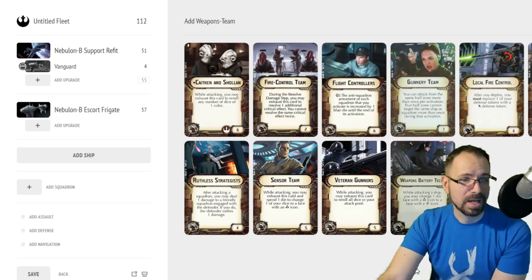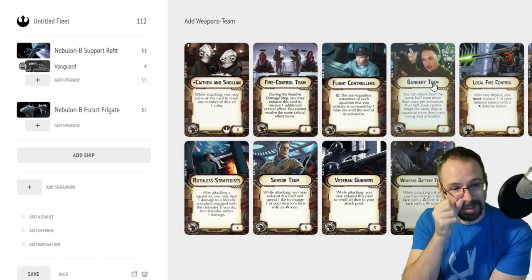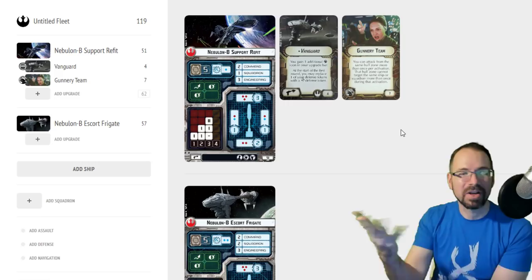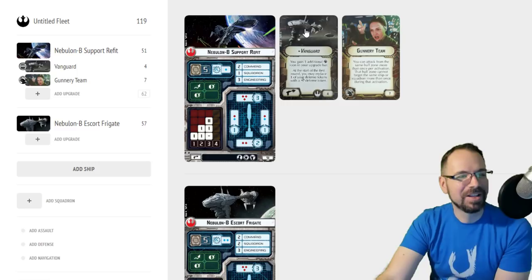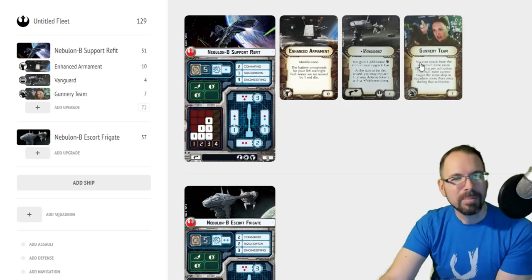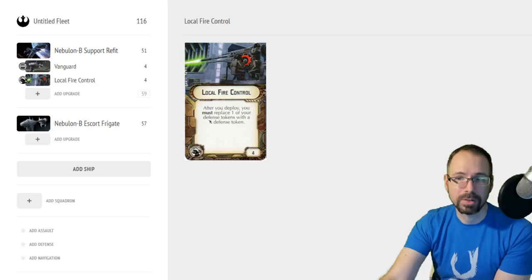Weapons team wasn't always that great. There's one new upgrade — Local Fire Control — that I'll talk about in a minute. A lot of the things I wanted to do with weapons team, like running gunnery team with Salvation, didn't work with Vanguard because Vanguard consumes the title slot and you can't have both. It wasn't until recently that I had a really great use for this title — with Local Fire Control. Local Fire Control uses the weapons team slot, and this is basically how you get Salvo on a Nebulon.